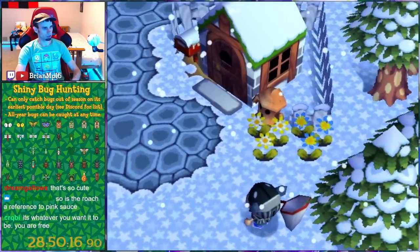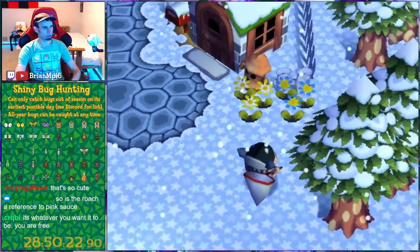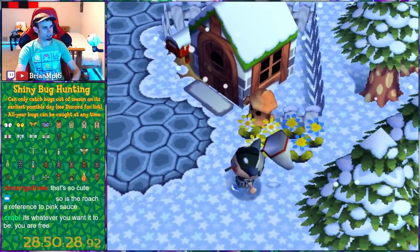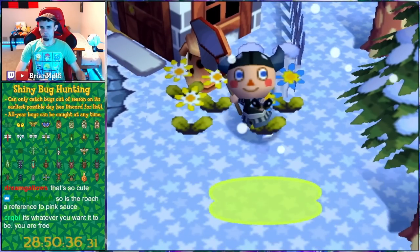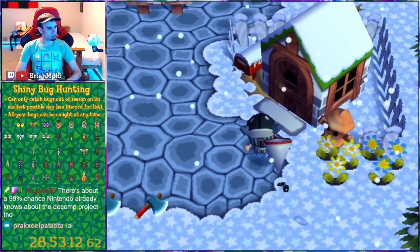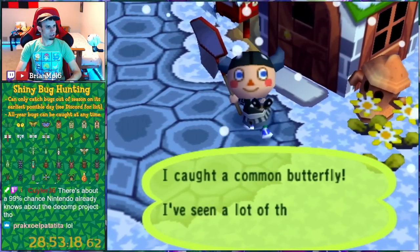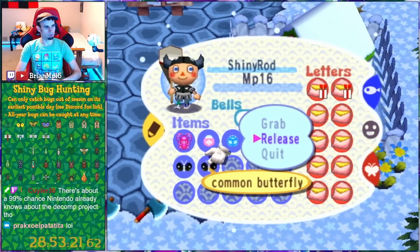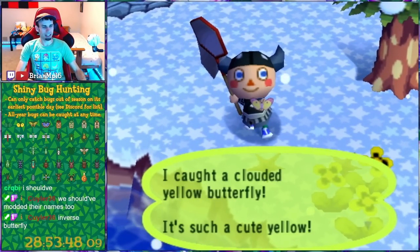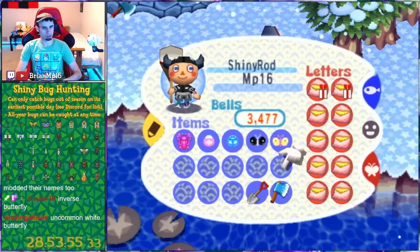Since there are flowers in the acre, the butterfly should spawn around the flowers, so this should not take too long. There we go — we got our first butterfly. The common butterfly is now the inverse of what it was before. Next up is the yellow butterfly. We got it — it's a lighter yellow with some pink ends to it. Yellow and pink. Good job, CRQ — these are turning out great.